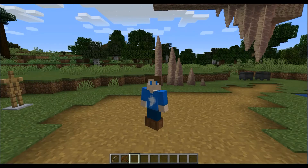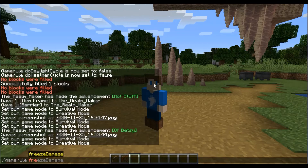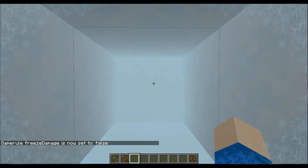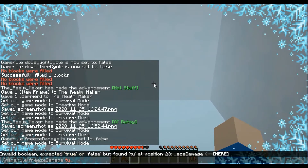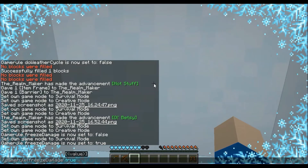There is also a technical change where you can do a game rule — freeze damage. You can pretty much allow or disallow powder snow freeze damage via game rule. We'll test that: freeze damage false. Now I'm going to take off my boots and walk in the powder snow — I should not get freeze damage. So no freeze damage — but if I do freeze damage true, okay so I got the blue hearts now. Freeze damage false again — nothing's happening.